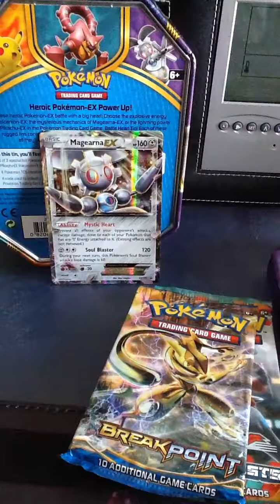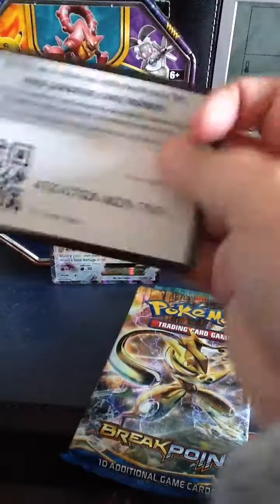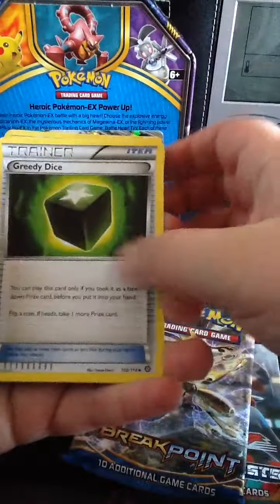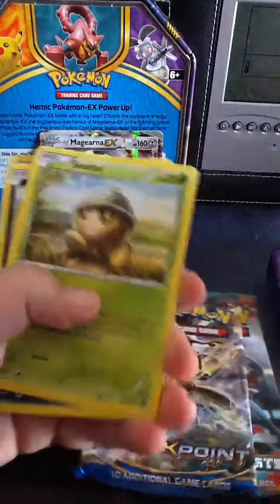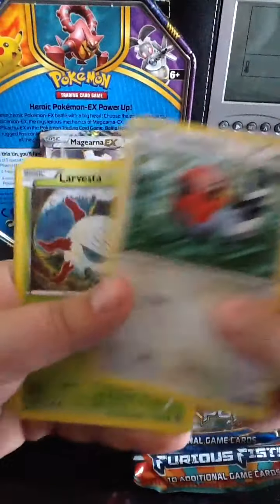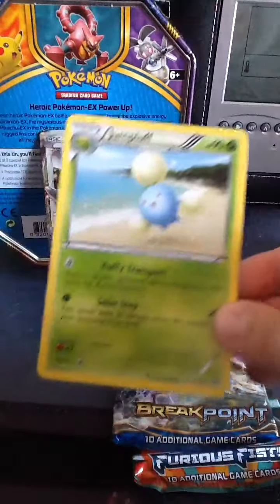This could be a good pack, I don't know. Let's just throw the garbage there. And now, here's the code card for you guys. Three from the back — one, two, three: Greedy Dice, Persian, Rapidash, Seedot, Sneasel, Oshawott, Fletchling, Larvesta, Relicanth, and a Jumpluff.